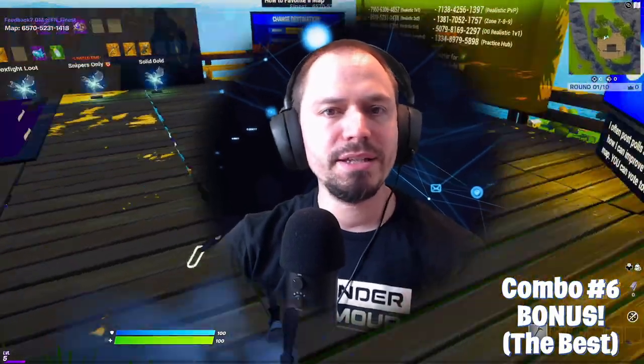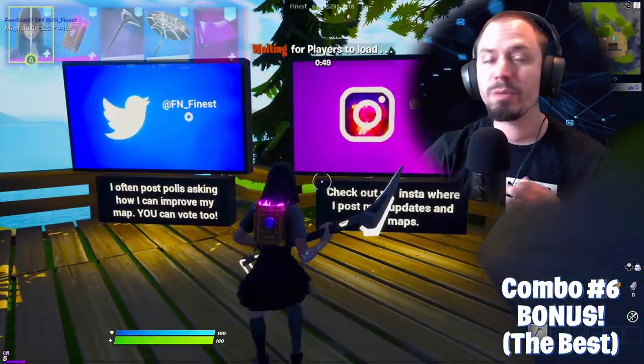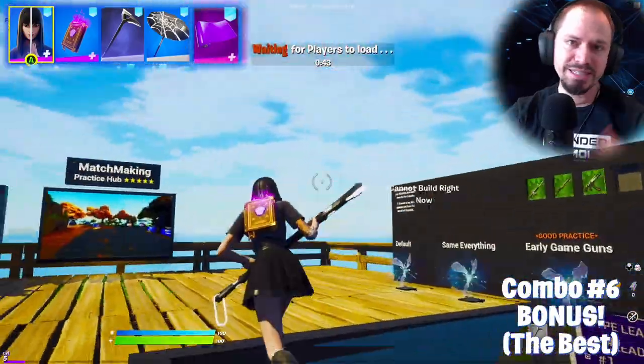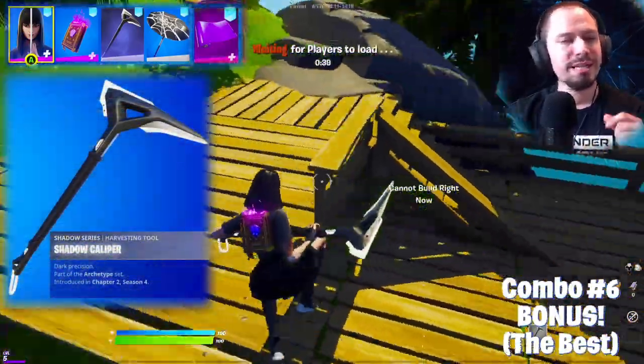If you saw the last video of this series, you'll know there is a bonus combo coming. The basic idea with the bonus combo is to create my personal favorite combo from all of the items we saw — though I'll be cheating a little because the pickaxe was not introduced previously. Its name is Shadow Caliper, and it's from the Shadow series in the item shop.